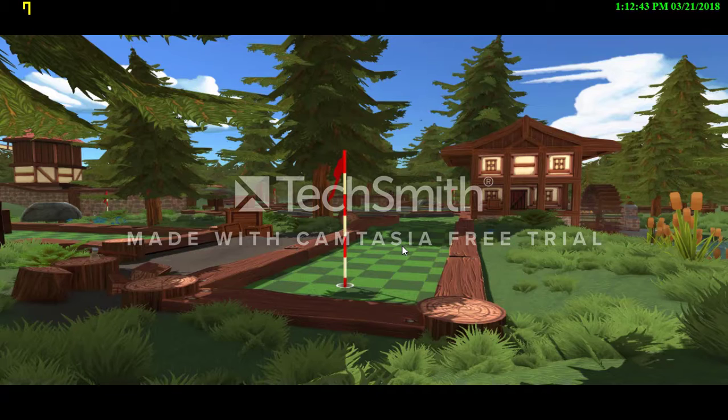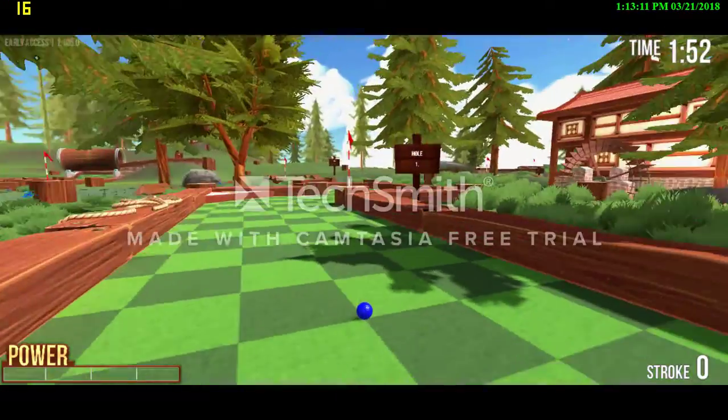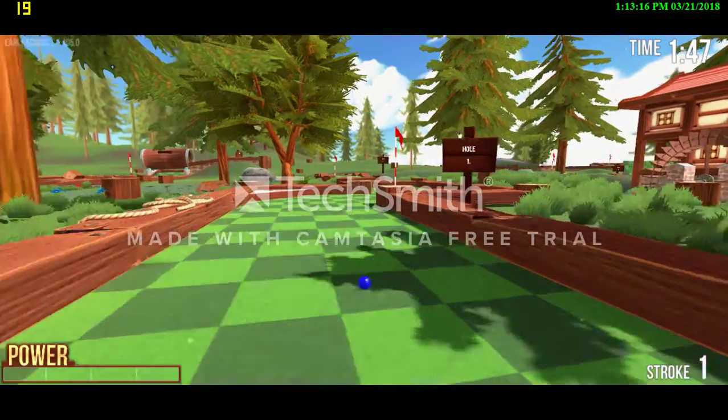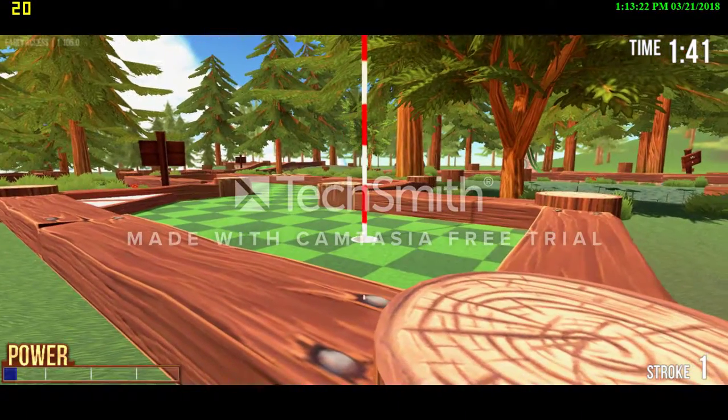We're listening to that music while we wait for the map to load. Alright, we're here — it looks a lot different than the last time I played it. So basically how you play the game is you use the mouse to move around your view, and you click, drag, and release to let the ball go.